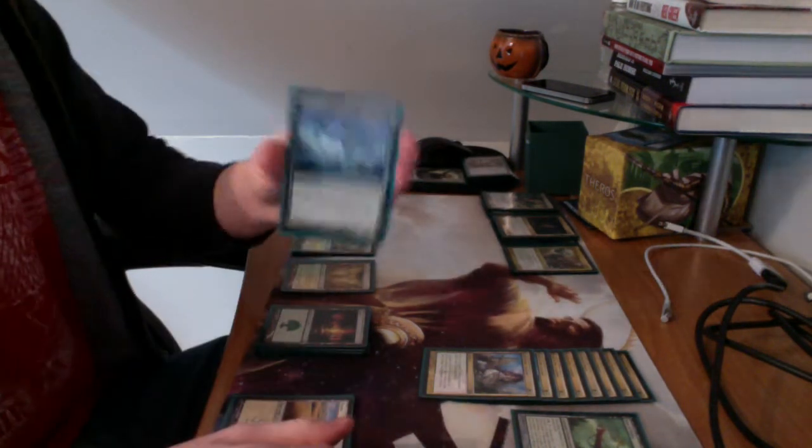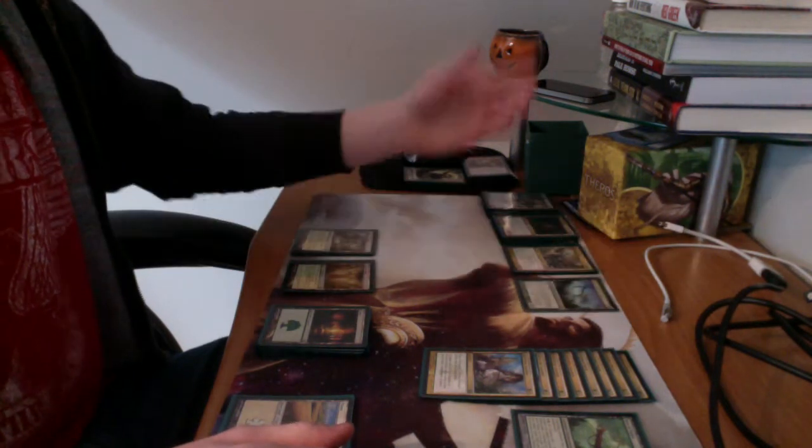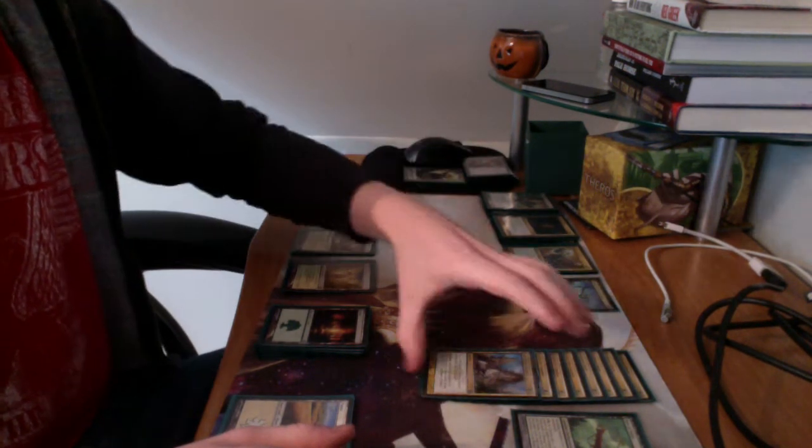I also have Nylea, God of the Hunt, which is a great card if you can get her to where your Devotion is 5 — which with this deck is no problem because I can call creatures out very quickly, which is how I set it up.